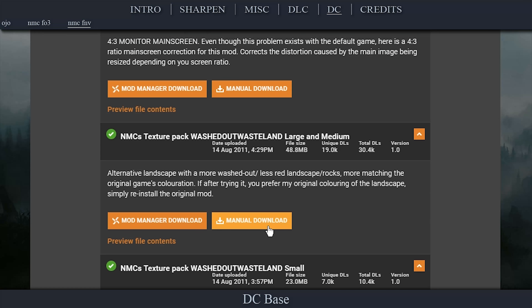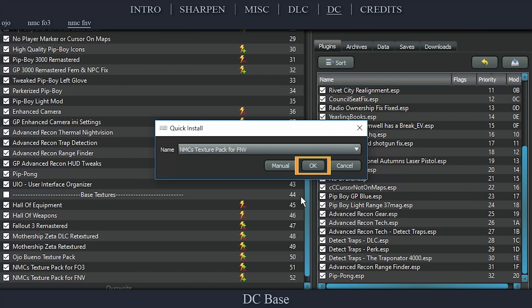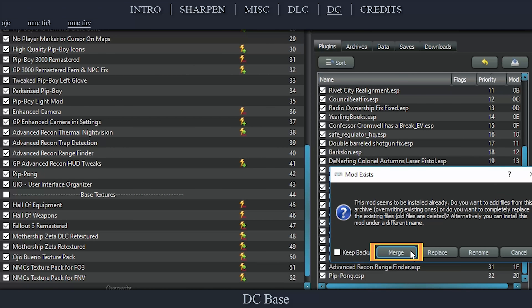And one final time, back on the mod page, within the Optional Files, download the Washed Out Wasteland Large and Medium Archive. During installation, name the file to match the previous ones exactly. Select OK, select Merge.